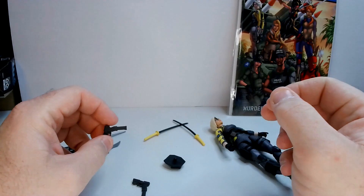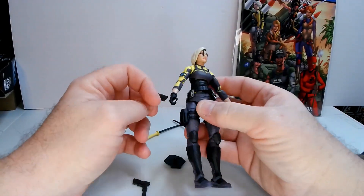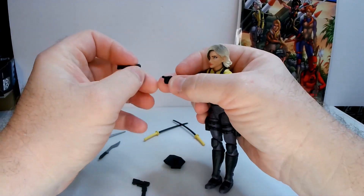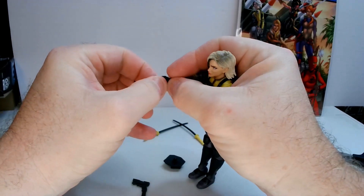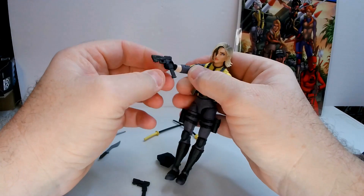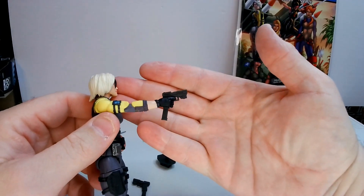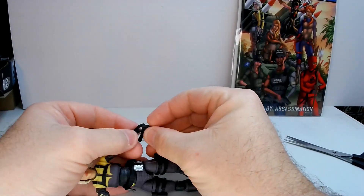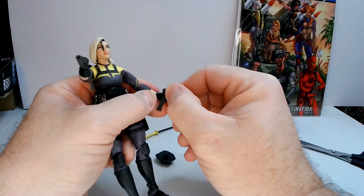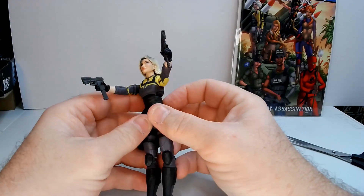They've got some detail to them and they look okay. Blast effect forks included too. A lot of these figures seem to be going with matching the weapons to the figure's color scheme, which you can do these days. These are her dual 10-millimeter pistols — supposed to be auto pistols. They're as much a part of her as her arms; she can calculate trajectory on the fly. Good size for this figure. That looks pretty good — I like the pistols dual-wielded.